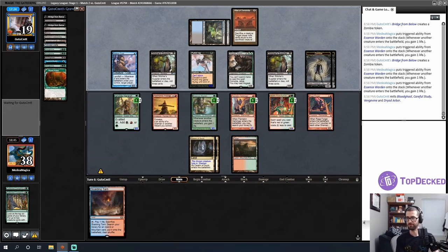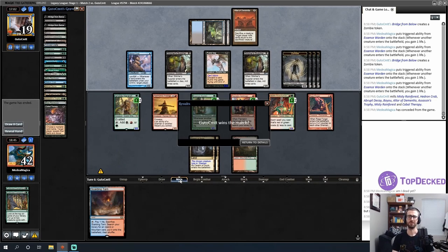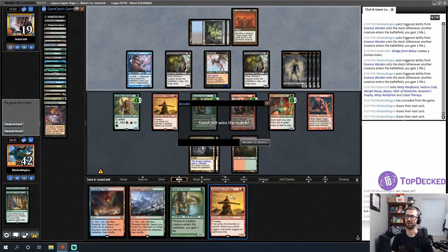I'll just ask my opponent. They say they think so — I'll take their word for it and concede. We'll keep the league rolling. We mulled to four this time and got a little unlucky with the first Coco hit. We were not very far away from turning this around — that would have been a lot of Rage Forger triggers. GGs.